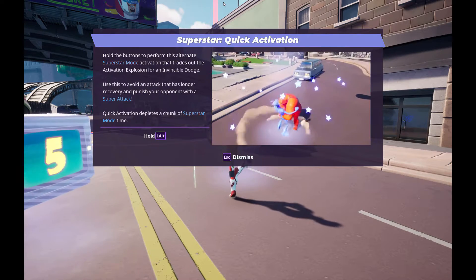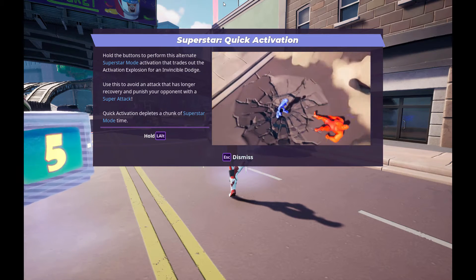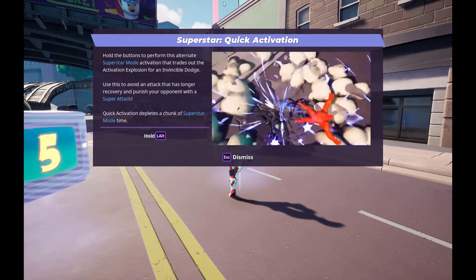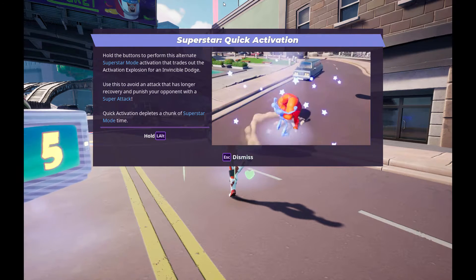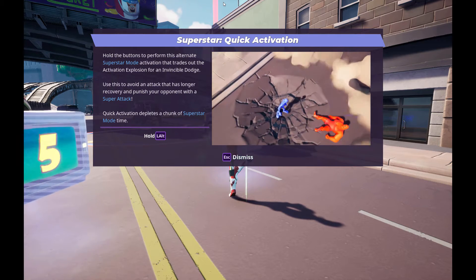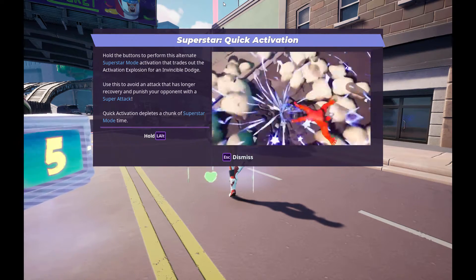And now the last one: Quick Activation. Hold the button to perform this alternate Superstar mode activation that trades you the activation explosion for an invincible dodge. I didn't know that. Use this to avoid an attack that has a longer recovery and punish your opponent with a Super Attack. Quick activation depletes a chunk of Superstar mode time.